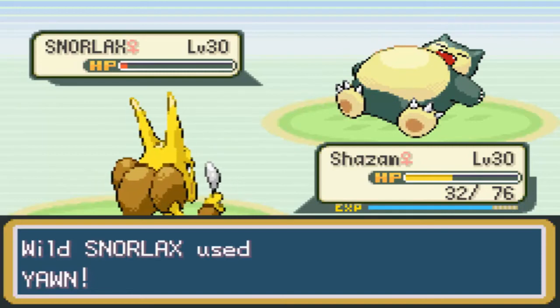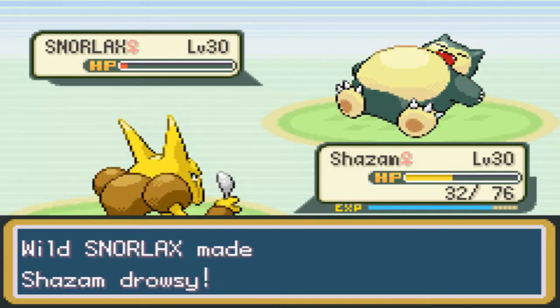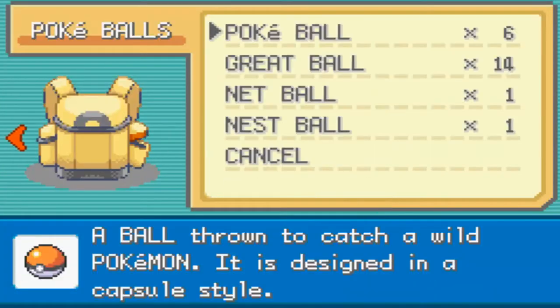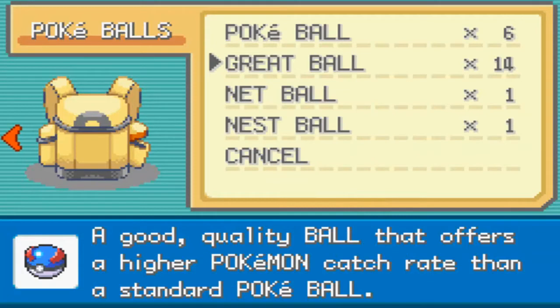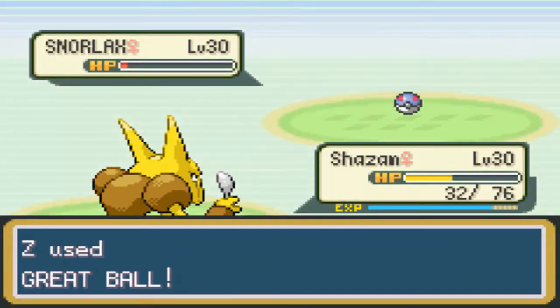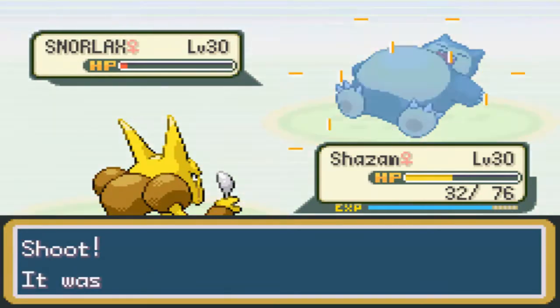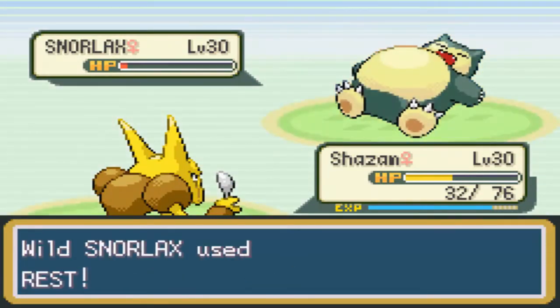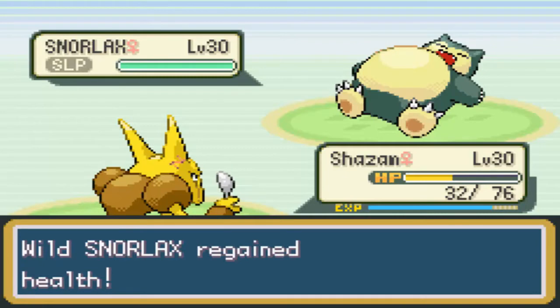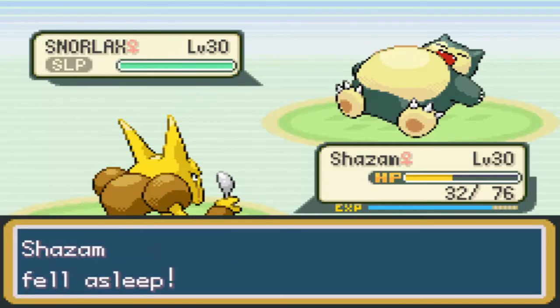He used Yawn. Look at this — I've got him down to that much HP. Here's the problem: Snorlax is damn hard to catch. It only has a catch rate of 25, which basically means if it's full health and you're using a Pokeball, you've only got a 3.3% chance. However, I've got it down to under a third health, so that should increase my chances by three times. I used a Great Ball, and now Shazam's asleep.